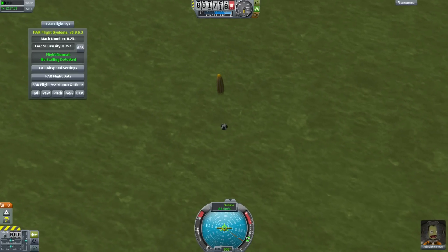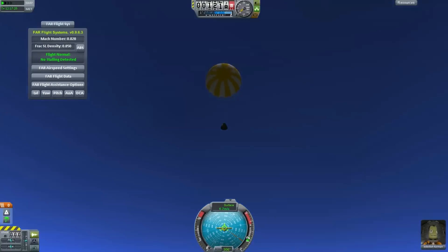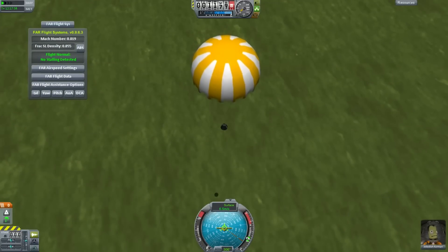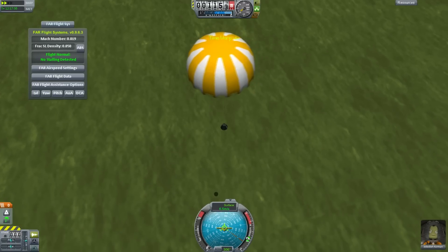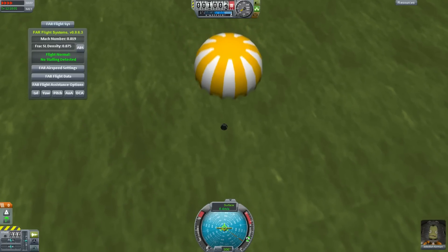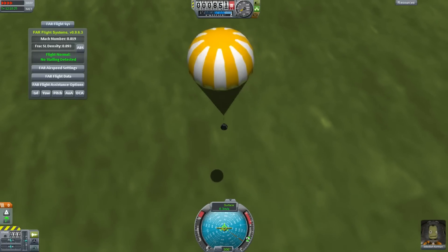I would rather they continue to improve the basic game and then figure out how to port it. Despite having 16 gigs of memory, I still have this 4-gig process memory problem, and that makes it hard to find all the things I want to include in my pack. I'm looking at KW Rocketry for large parts, KSP Interstellar, B9, Kethane, and maybe some other bits and pieces. I'm going to fly it with Ferrum Aerospace as default.